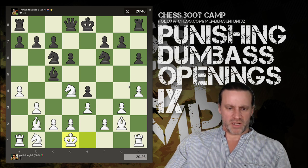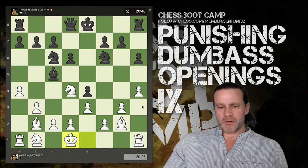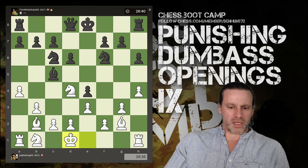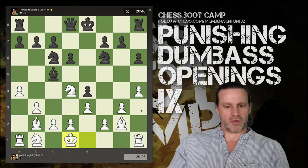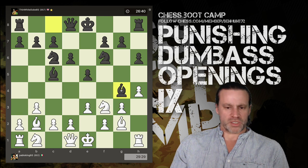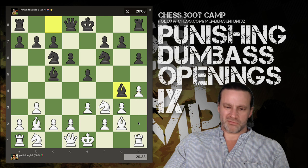Borderline dumbass opening. This is not an opening that I see very often on Chess.com. Maybe he's had some success with it at some point, but the main problem with this opening is it's slow. He's making these pawn moves - fianchettoed bishops can be very powerful, it's a perfectly valid approach to the game. But H4 and A4 were just wasted moves, thrown away. It led to black having an advantage in development because of these pawn moves that have been played.